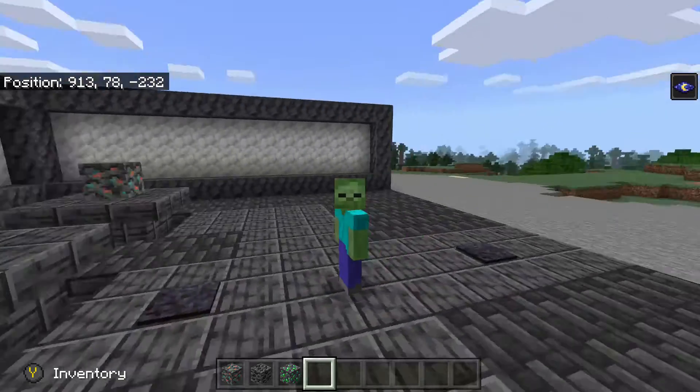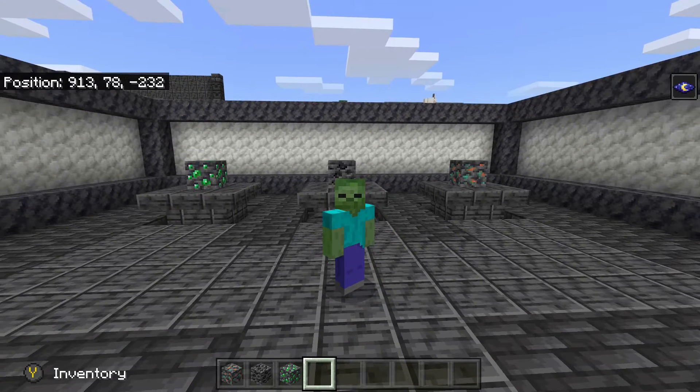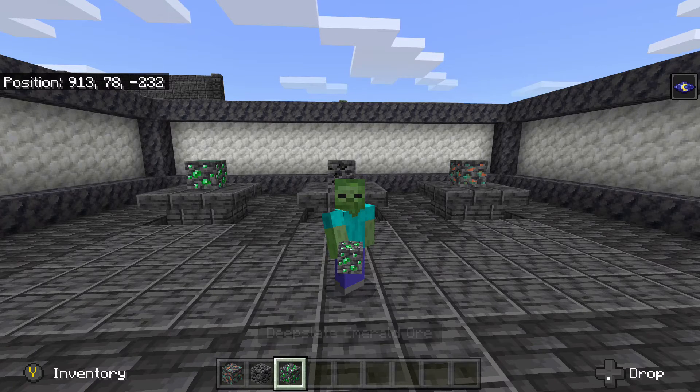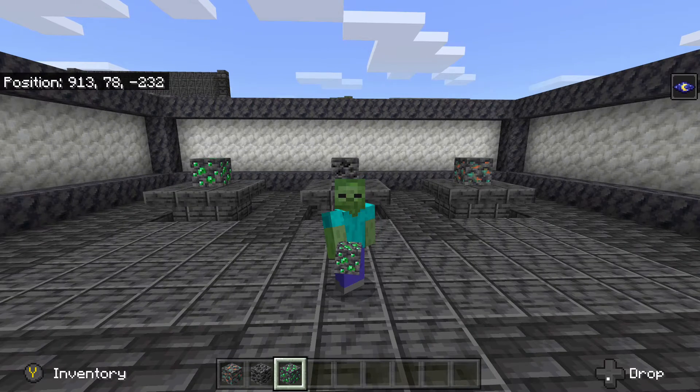One last note: please use a Silk Touch pick when mining these. The worst thing you can do is find yourself a Deepslate Emerald ore and then just mine it with a normal pick and only get one emerald back — that would be so sad and annoying and terrible. So bring a Silk Touch pick and get yourself a bunch of exclusive blocks.